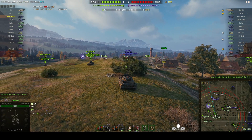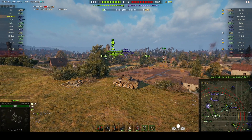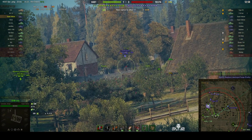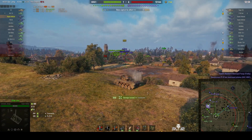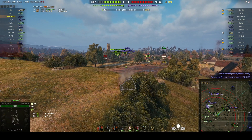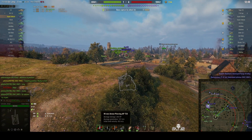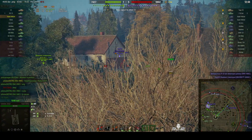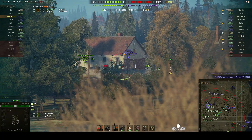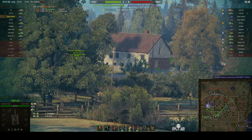There's a Tiger P moving up on the cap area. Over to the west we've got a Covenanter — and he's tracked. Lovely shot, 232 — that's a low roll since it's 240 alpha. That one didn't hit the target. So two out of three shots penetrated so far.